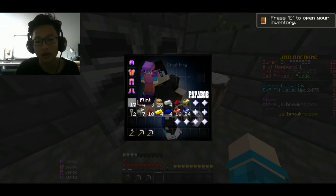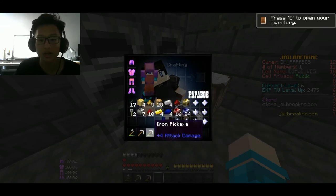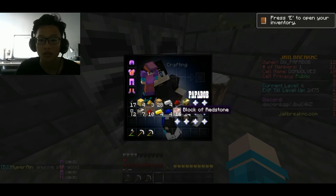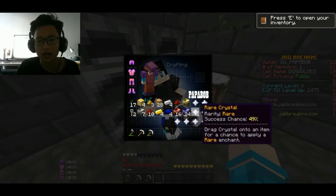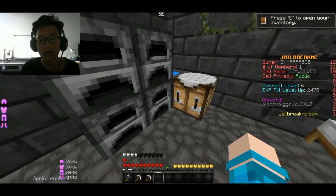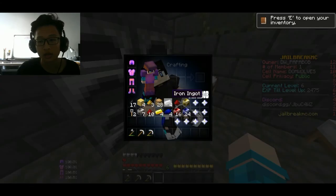In my inventory I have two green keys and I have some iron pickaxes right here. I have some blocks of gold, blocks of lapis, blocks of iron, blocks of redstone. Because when you convert to blocks of ores it will sell for more money. So I have a lot of crystals here — I did a lot of mining to get a lot of money.